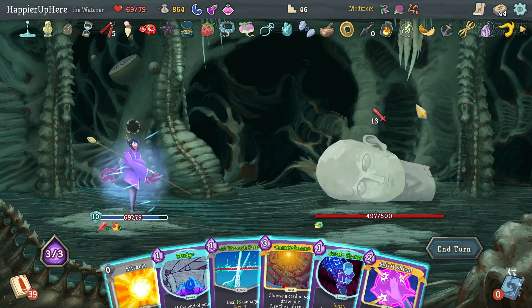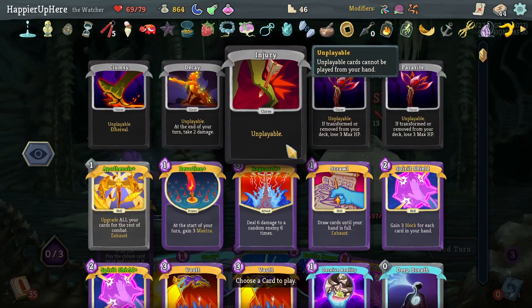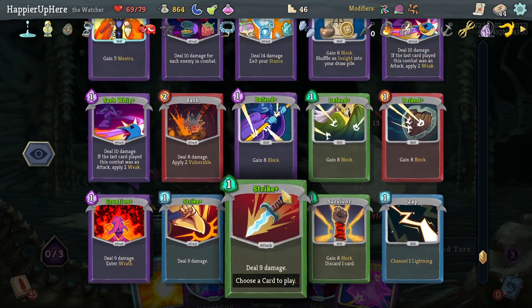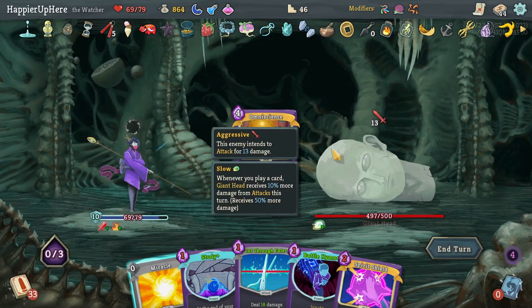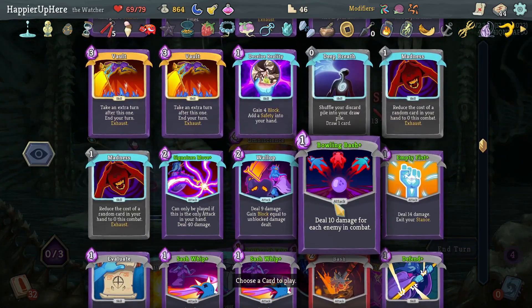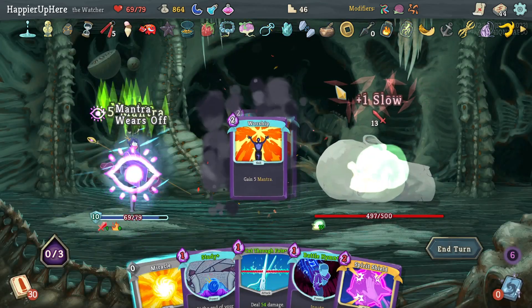I'll do the Omniscience chain and try Worship to Divinity. Playing Ragnarok at the beginning might kill too quickly, so I won't. I'll do Worship to enter Divinity then Apotheosis to upgrade everything, and then Wheel Kick — I don't have any Strikes. How about Sash Whip twice — that should deal a lot of damage.